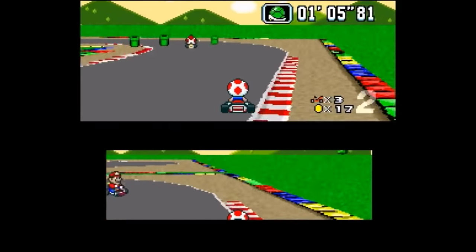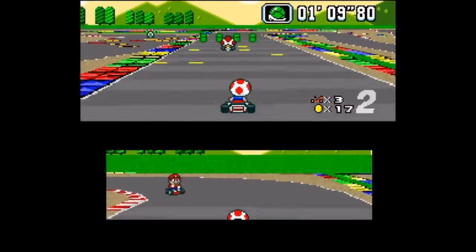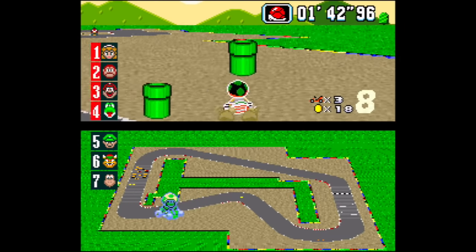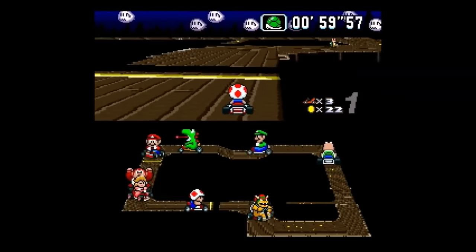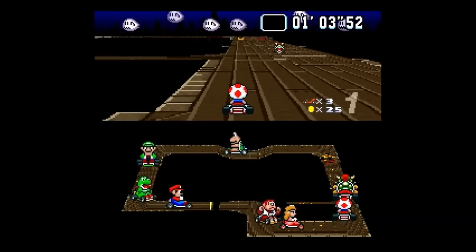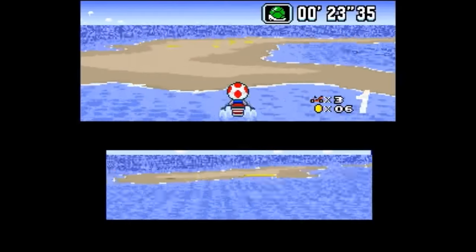Despite the lightning bolt being shown on the item roulette, you can never actually get it in the prototype. Also, if you collide with a pipe while using a star, instead of kicking it off screen like in the final, you'll actually jump over it like you're using a feather power-up. You can also jump slightly higher in the proto.